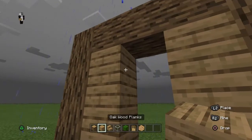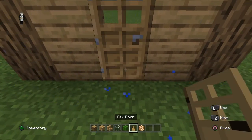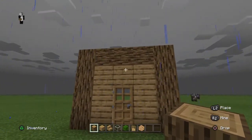Then you're going to add one more oak wood plank and then add your little oak door. And this is what it should look like so far.